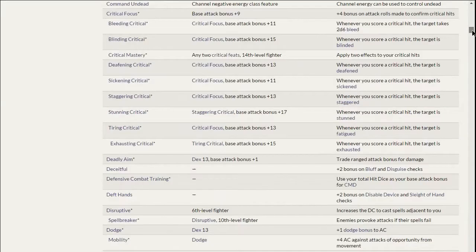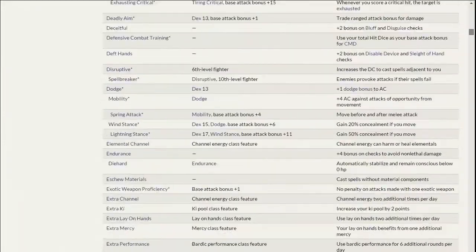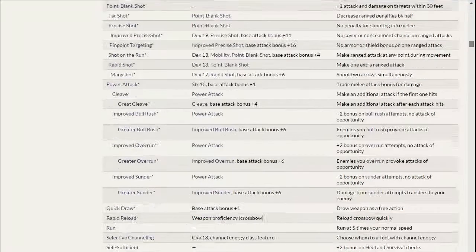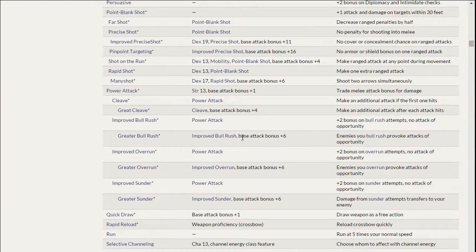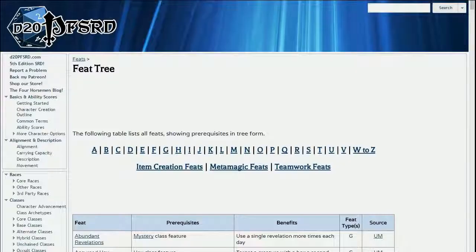The feats are organized in alphabetical order, which can be a pain to follow. Point Blank Shot does show you the feats it's a prerequisite for, indented underneath it, and there are quite a few. If you go to the PFSRD and search for their feat tree, I have that here — it's useful because it pulls feats from all the other books as well.